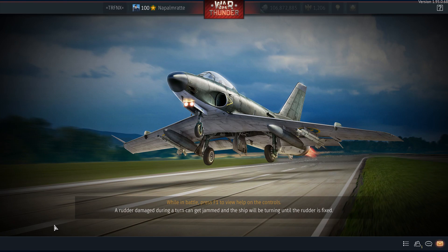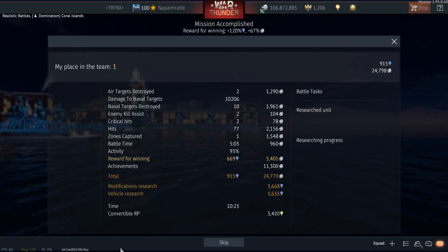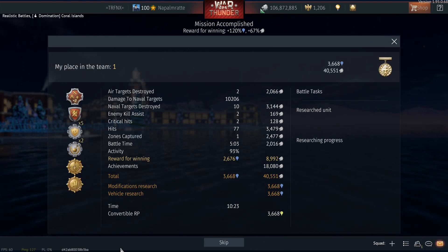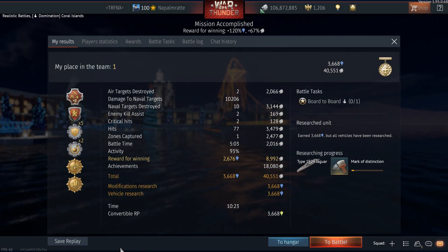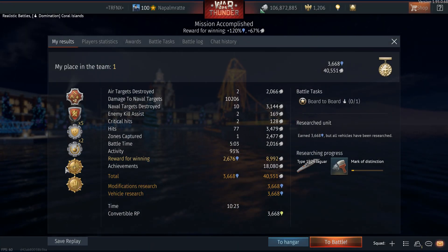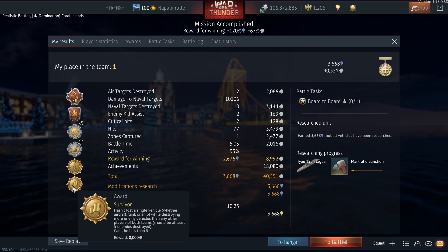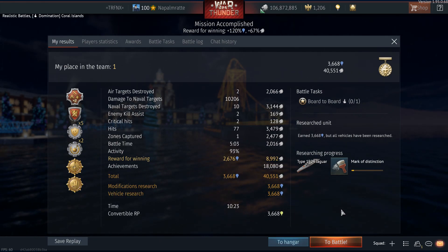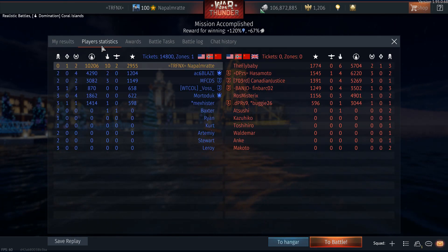Those are really great rewards, and that was a lucky match — though we also slaughtered quite a few bots, since this is a test drive. The Silver Lions income is much less than it should be, but with an actual premium Silver Lions modifier it would be roughly 60,000. The achievements and medals together were nearly 20,000 — so about a third of total income overall.